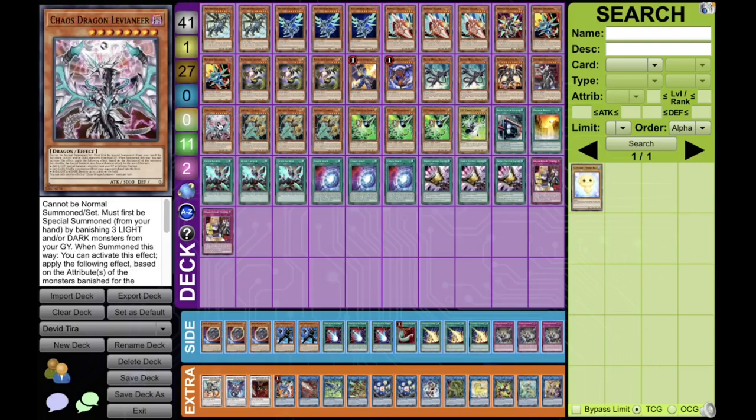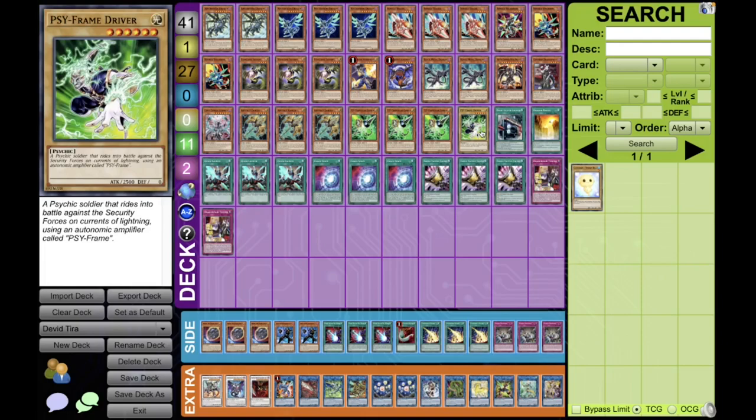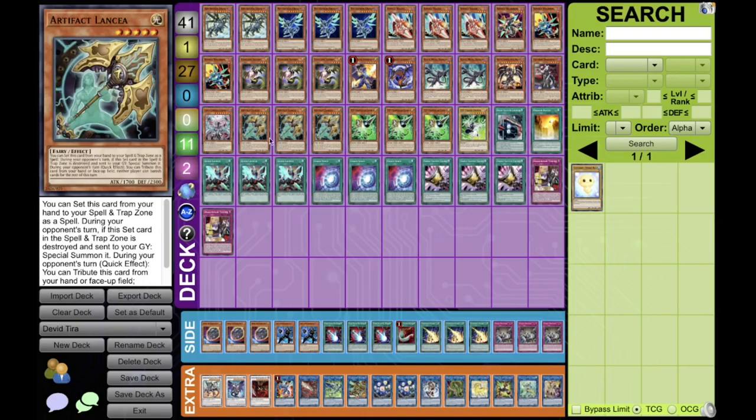Then the Single Levineer. That's about the main core of the deck. We can take a look at the hand trap compartment with the Triple Lancia and the Gamma Driver Package with the Triple Gamma and a Single Driver. That's it for the hand traps, since the deck can't afford to play too many for consistency reasons. He decided to go for the most meta-relevant hand traps of the format.